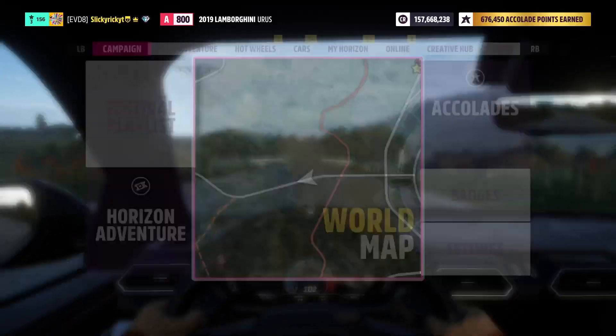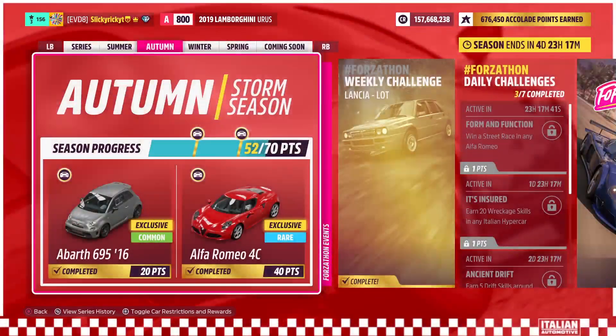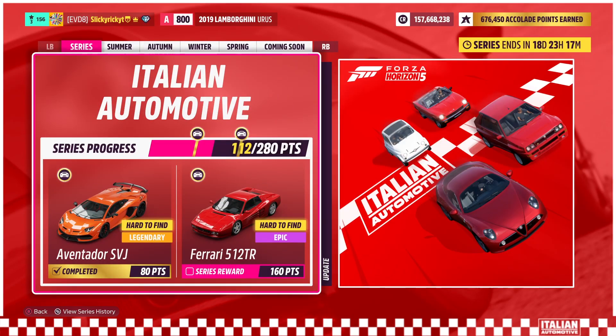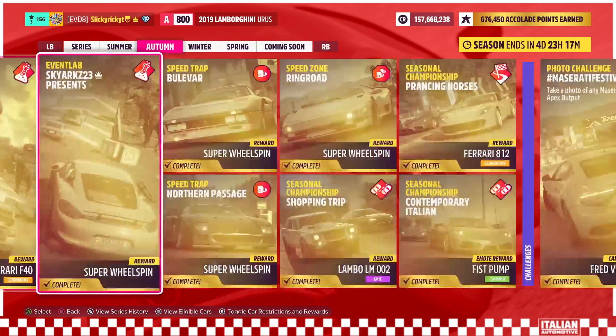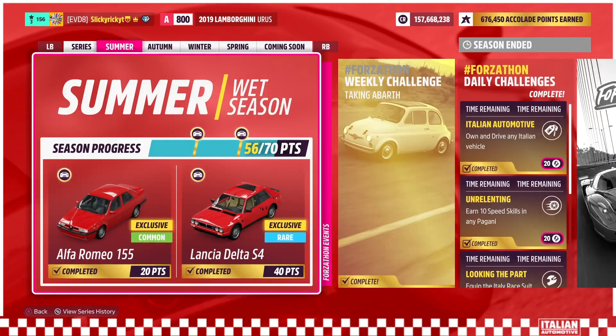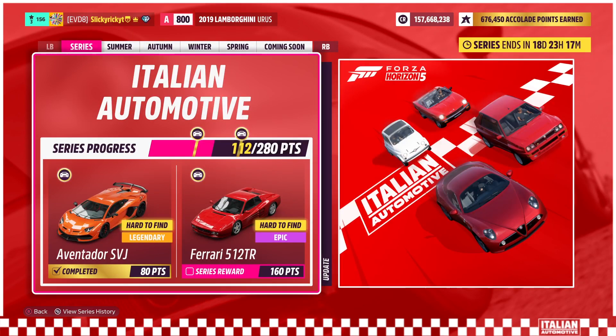Today I'm going to do a full review on this car, the Aventador SVJ. It's winnable in this playlist this month — you can earn points and unlock it for free. I unlocked it yesterday with 80 points on the festival playlist. You run through these each week and get the car for free. Every week you complete these little challenges, accumulate points, and at the end of each week you can cash them in for cars. This month the two earnable cars are the Aventador SVJ and the Ferrari 512 Testarossa.